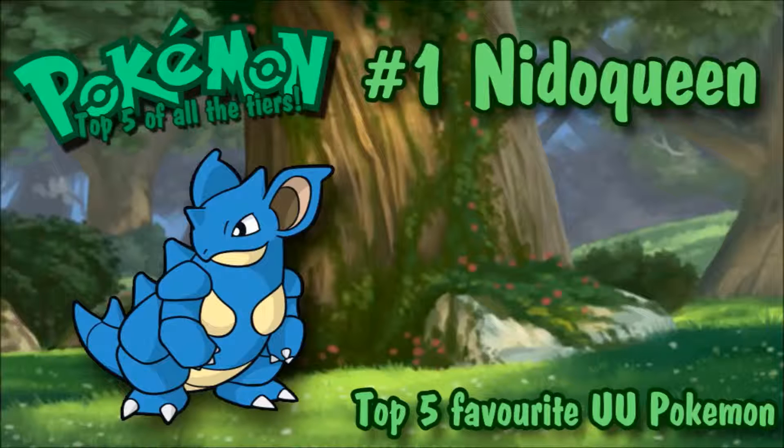I'm really liking one set on Nidoqueen that I use quite a bit in UU — Super Fang, Stealth Rock, and some extra coverage moves. Super Fang halves your opponent's health, and with a Life Orb and the Sheer Force boost, you can overpower most things. That's really why I like Nidoqueen so much: its competitive usage, incredible coverage, and the shiny form I love. That's why it's my number one.